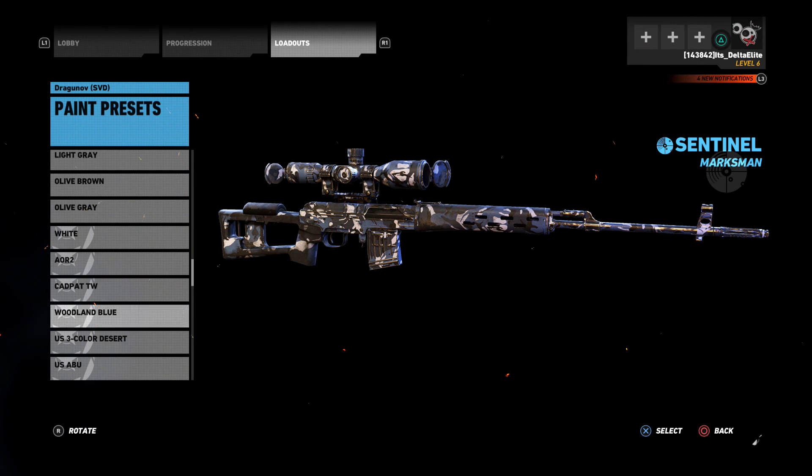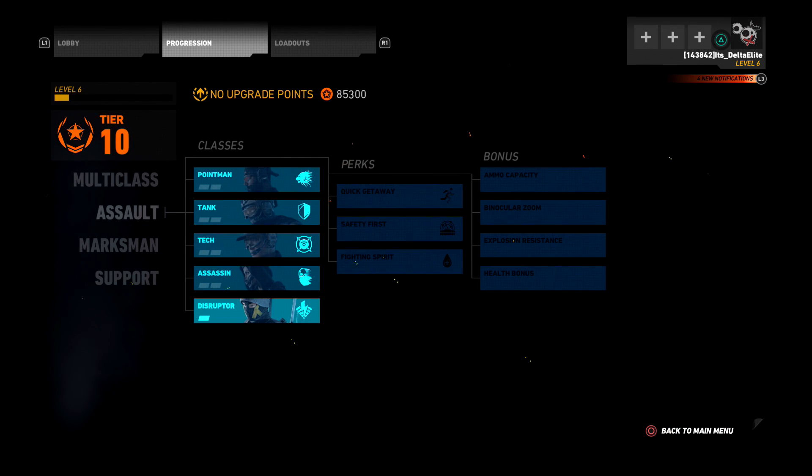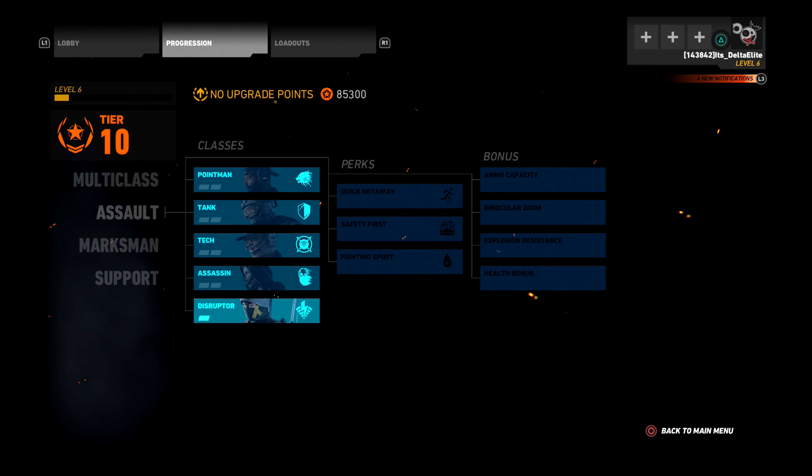Yeah, Woodland Blue — this is the third and final camo for reaching Prestige 10. Also, for reaching Prestige 10 you get an increase in prestige credits. Right now every time I rank up I earn about 350, maybe even 400 somewhere around that ballpark. That's all you get for Prestige 10 — three camos and a prestige credit increase.